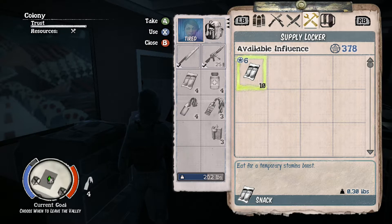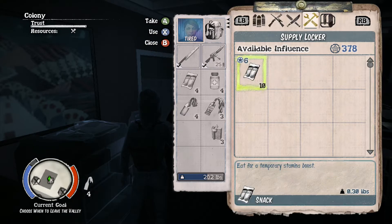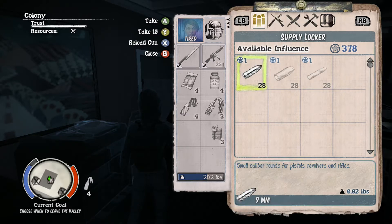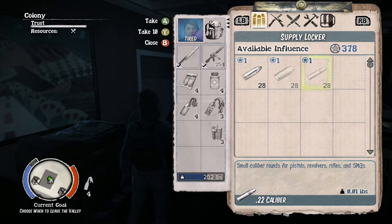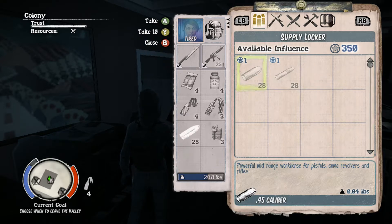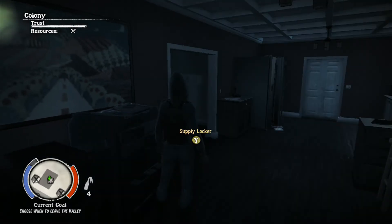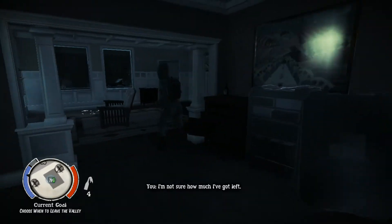I'm gonna buy this. They've got food and ammo — that's pretty good. I'm gonna buy your ammo. Alright, let's get out of here.